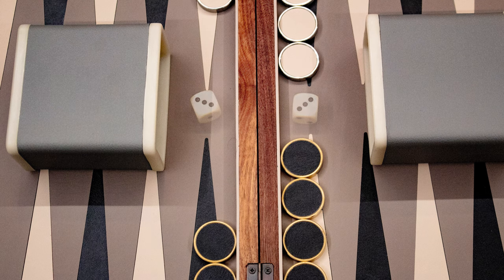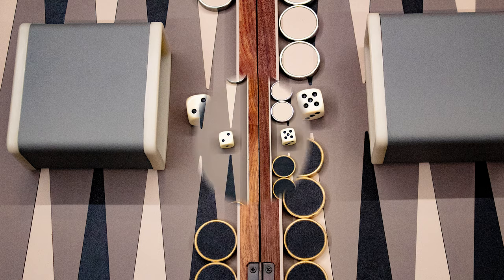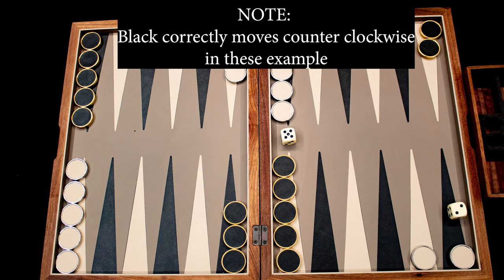You start with each player rolling a die. If the result is a tie, re-roll. The player with the highest roll goes first and then uses the result of these two dice for their first turn. Each die is used to move a checker that many spaces clockwise towards your home board.